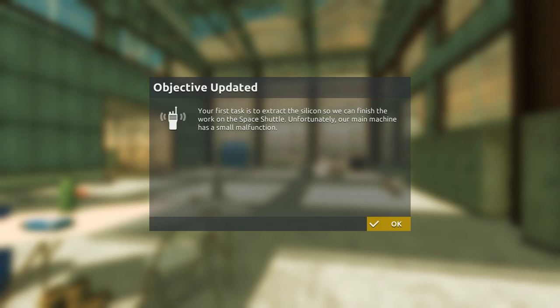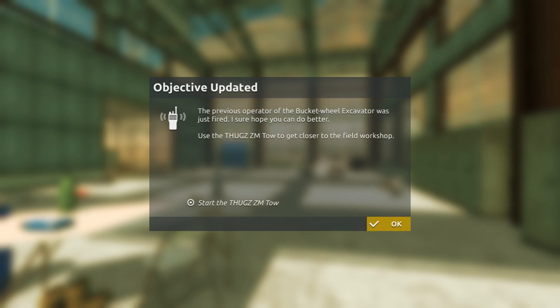Your first task is to extract the silicone so we can finish the work on the space shuttle. Unfortunately our main machine has a small malfunction. The previous operator of the bucket wheel excavator was just fired. And we fired people. I sure hope you can do better. Okay, well, no pressure — they just fired this one guy and you need to come in here.